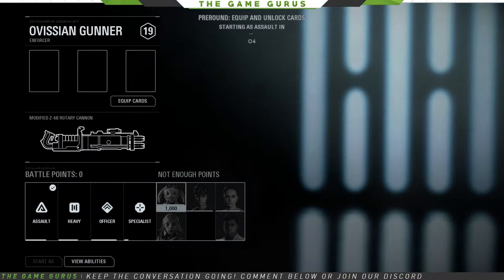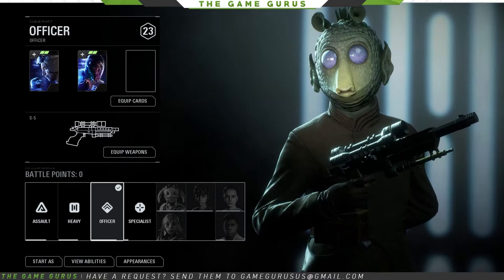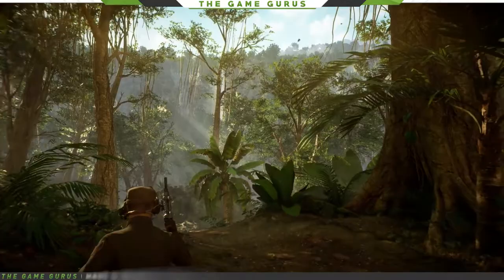This is in co-op and heroes versus villains only, so you have to jump into those game modes if you want to check out this map. I'm going to be showcasing both the Ovisian Gunner and the Kafex Spy in this.